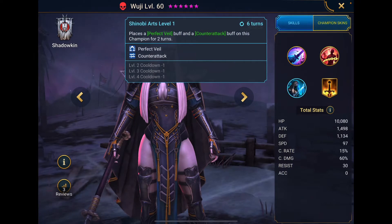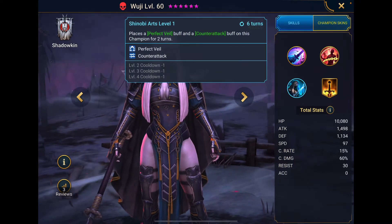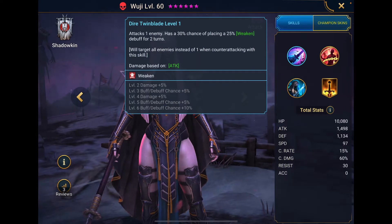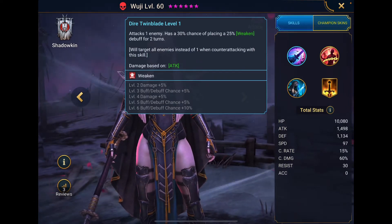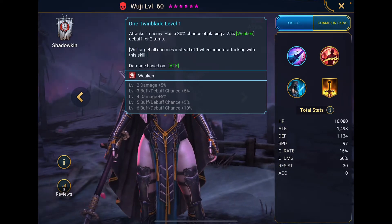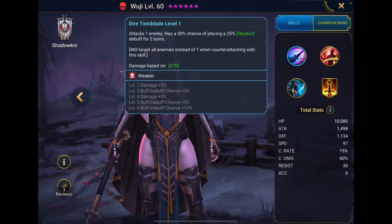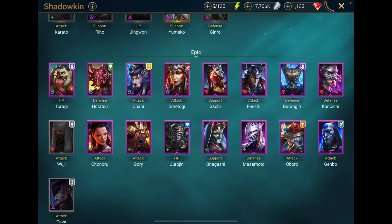Her A3 places a Veil and a Counter-Attack buff on the champion for two turns, and books down to a three-turn cooldown. I like that. But then I like the way that synergizes with her A1 — whenever she Counter-Attacks, she does an AoE with a chance of applying weaken. To me, that looks very, very appealing. And looking at her base attack stat, I'm going to assume she hits hard.